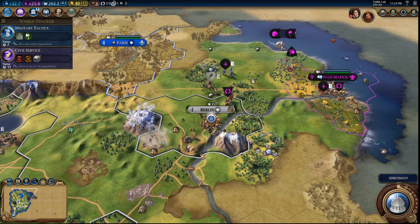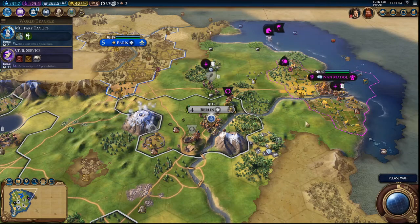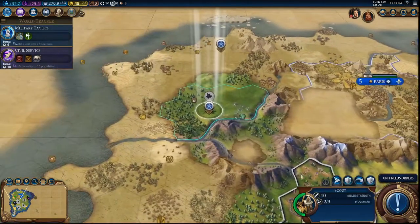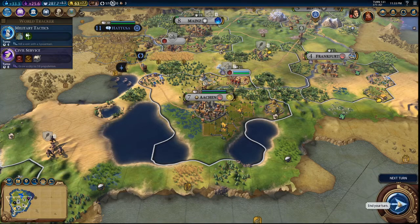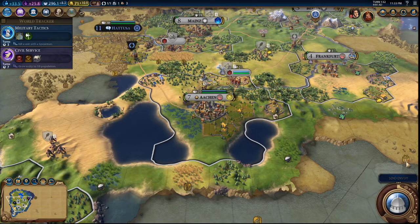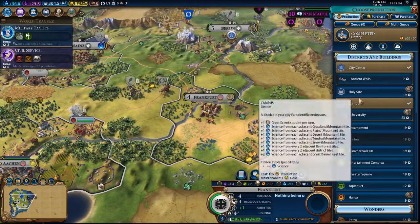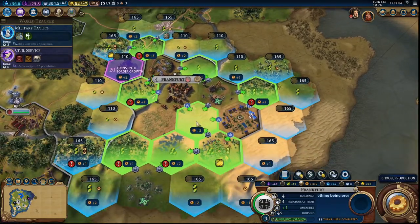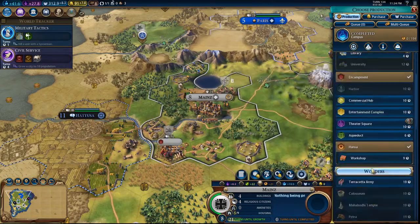Then you can go here to give us some horses, then we'll put you over there. Just continue strengthening our bottom near Nanmadal. Go here and build. Nothing for us to do on this turn. Need more housing — send an envoy, let's do that, get the final level. Let's build a Hansa, and Mainz, give me a Workshop.